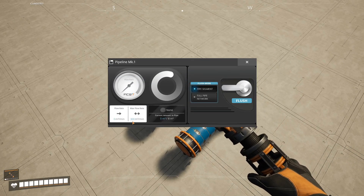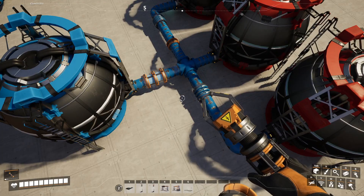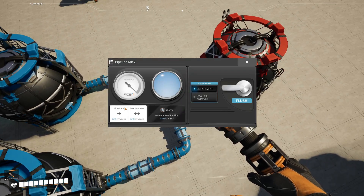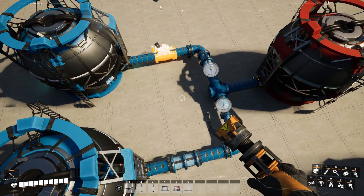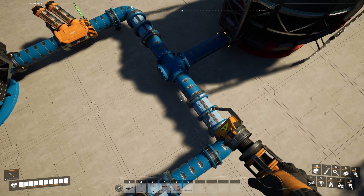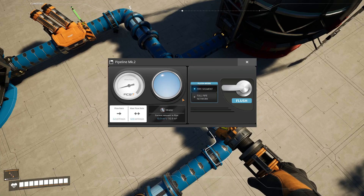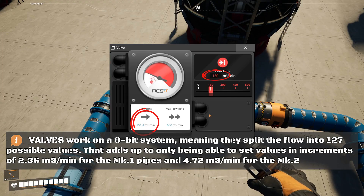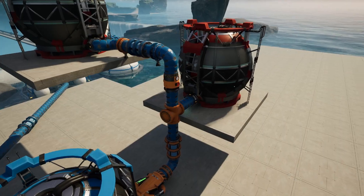Pipes have flow limits: 300 cubic meters per minute for the Mark 1, and 600 for the Mark 2. When you split one pipe into multiple outputs, the game usually tries to split the flow evenly — the same is true for merging inputs. But pressure can change the rules. For example, here I've got two full buffers feeding into one pipe. Normally they split 300 to 300, but if I add a pump on one side, that input gets higher pressure and suddenly takes all 600 from that side while the other drops to zero. This is a good start for a priority junction. You can use valves to set exact limits, but personally I don't use them for balancing. The most useful case I found for them is preventing backflow in a pipe without resetting the headlift.